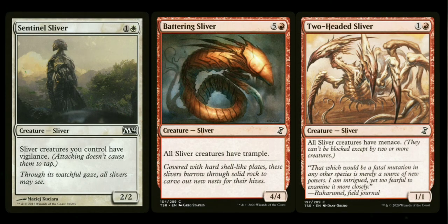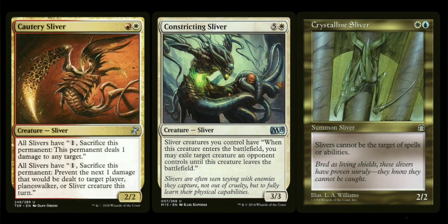Sentinel Sliver gives all slivers Vigilance, Battering Sliver gives all slivers Trample, and Two-Headed Sliver gives all slivers Menace, making them harder to block. Next are some less straightforward slivers. Cautery Sliver gives your slivers two abilities: you can pay one and sacrifice it to deal one damage to any target, and it also lets you sacrifice it to prevent the next one damage that would be dealt to target player, planeswalker, or sliver creature this turn. Constricting Sliver gives all slivers an enters-the-battlefield trigger: when this creature enters, you may exile target creature an opponent controls until this creature leaves the battlefield — essentially a prison effect on every sliver.